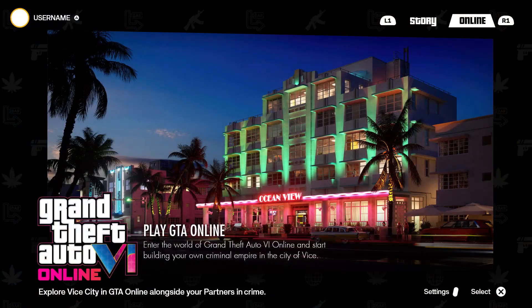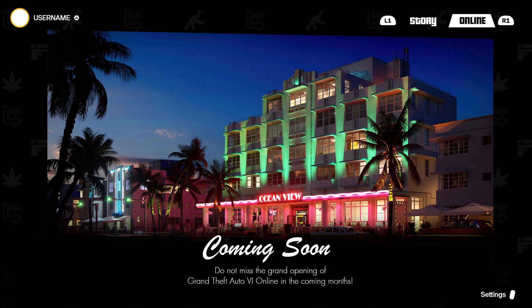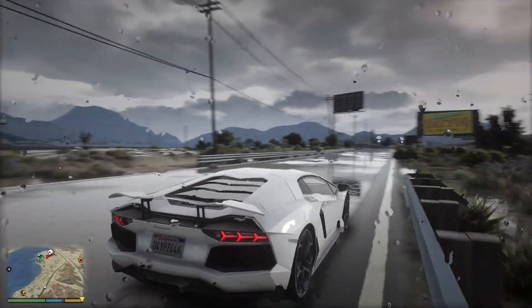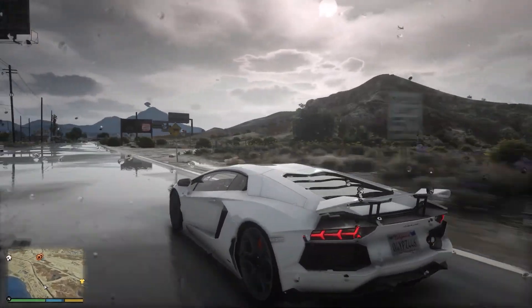You're probably wondering what that screen looks like as well. It basically says GTA VI Online — 'Enter the world of Grand Theft Auto VI Online and start building your own criminal empire in the city of Vice.' So this is what that screen would look like if you select online. But you're probably going to be seeing a screen that says 'Coming Soon — do not miss the grand opening of Grand Theft Auto VI Online in the upcoming months,' because Rockstar is not going to have GTA VI Online ready just yet.